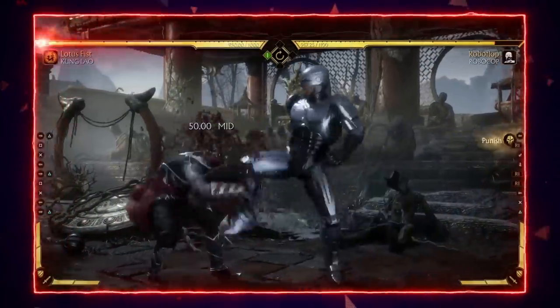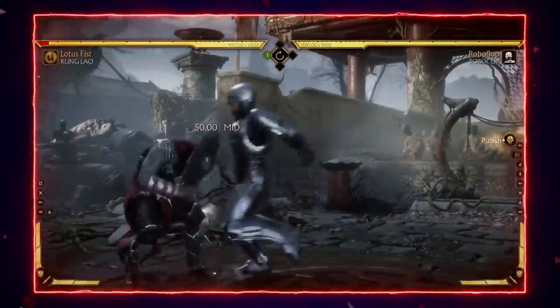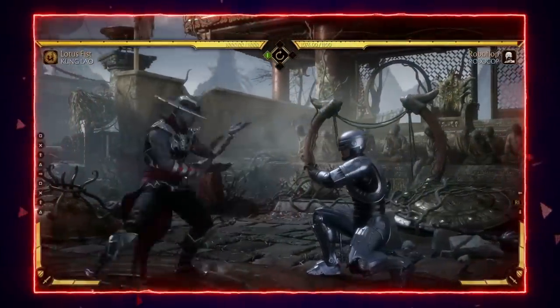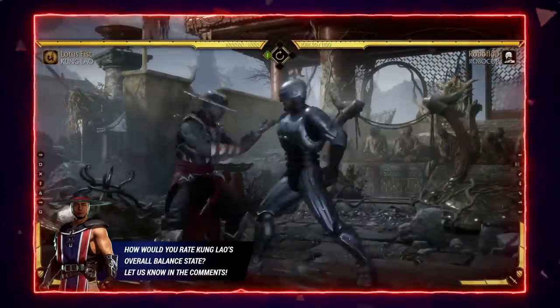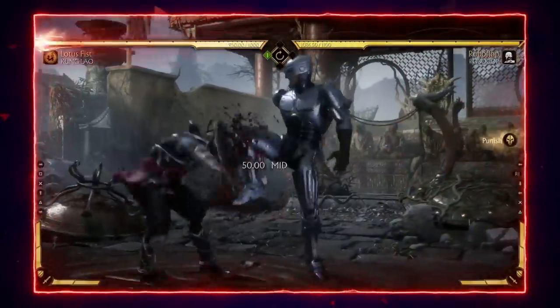Whenever you see a Kung Lao player do Forward 1-3, assume they're going to throw that hat, neutral duck it, and full combo punish. Another string Kung Lao players use to avoid getting punished is Forward 1-3 Up 2, but this is simply another neutral duck punish because the last hit of that string is a high. Just let go of block while keeping crouching and you get a full combo punish.